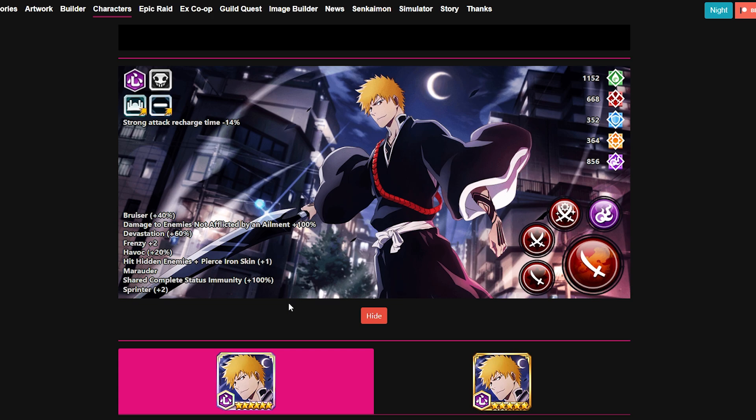The only difference is he doesn't have status elements, and when using him in content like guild quests — say you have a Nuker as your main — Ichigo is going to lose the 100% damage, because it's as if he's only left with Frenzy Plus 2. But everywhere else you can use this character, he's going to be amazing in Epic Raids, fantastic in Inheritance Trials, and for most hard content in the game he is going to be the ultimate ace up your sleeve, making him that much of a great unit.